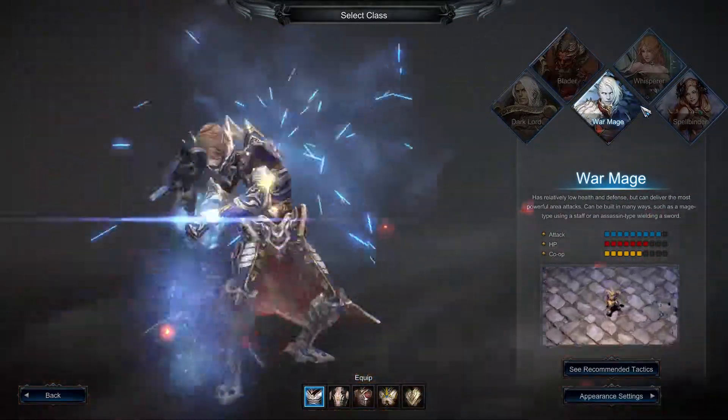Next we have the War Mage, which is one of my characters. The War Mage has relatively low health and defense, but can deliver the most powerful area attacks. He can be built in many ways, such as a Mage type using a staff or an Assassin type wielding a sword.